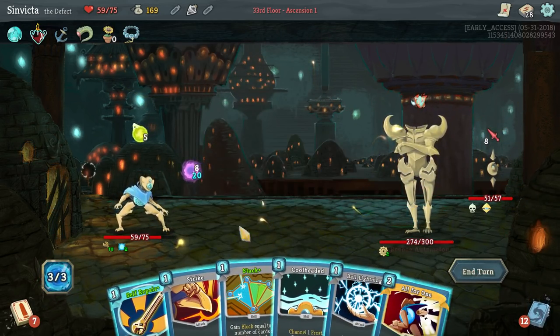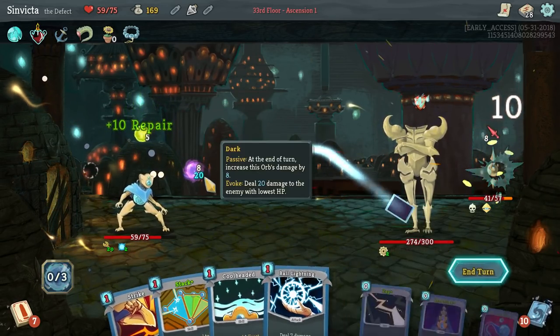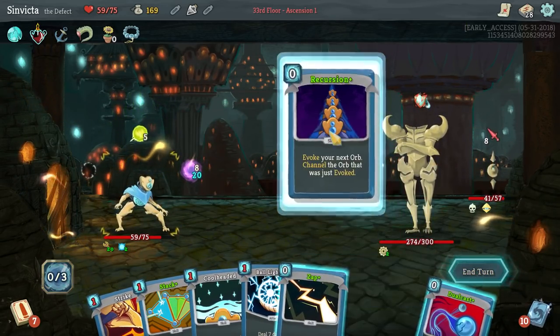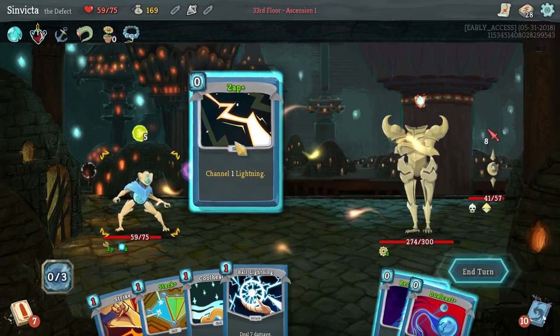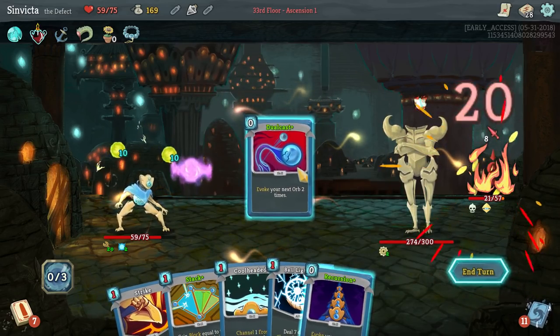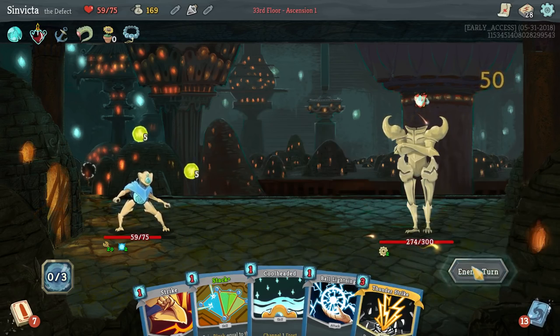All for One - that's alright, we can All for One here. Then we get Recursion - not the damage I want. Let's Zap, then Recursion. There we go - we got Thunderstrike back. Now our job gets a little bit more stressful because we have to worry about blocking against the Mega Beam.